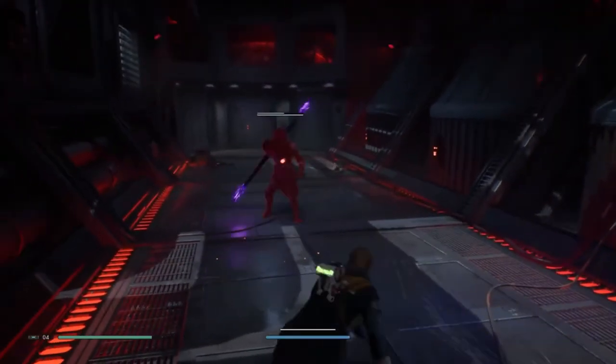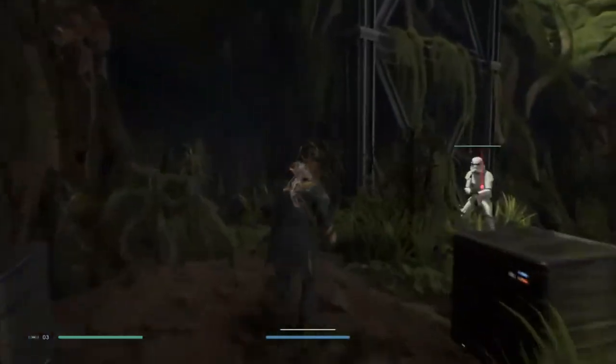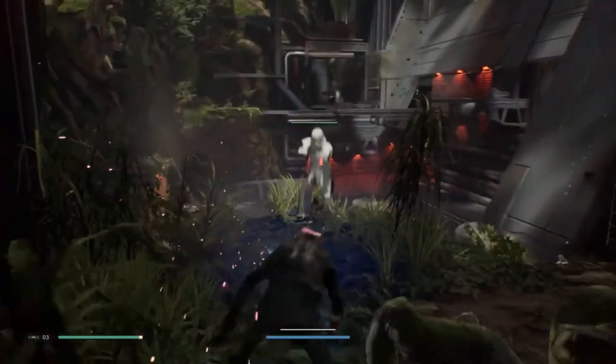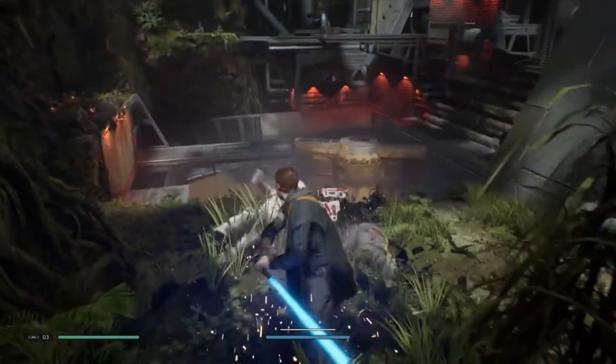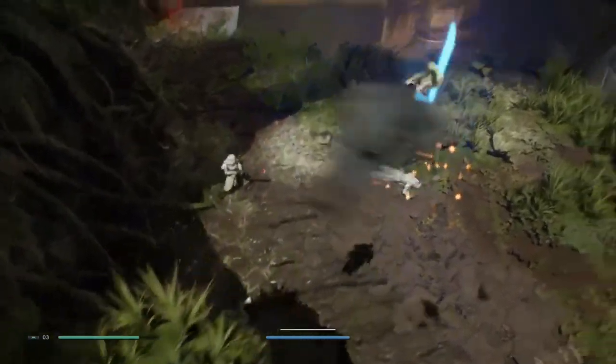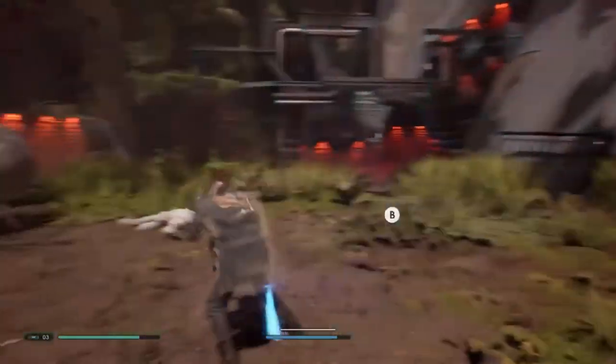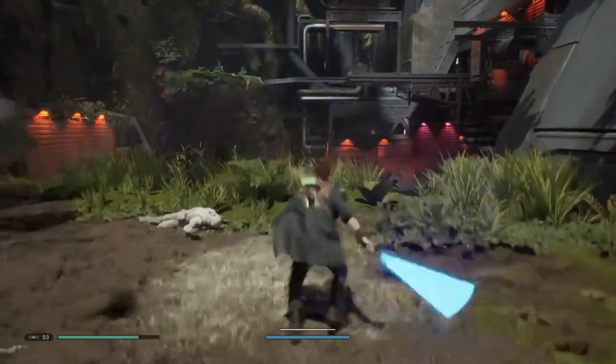With the stormtroopers, I couldn't exactly tell but there's some form of decapitation. You could see the burn marks on the armor when they get slashed. It looked like you could kill stormtroopers or some of the bugs with just a couple of hits, making it a little more realistic. But when it got to the Inquisitor it shifted to that mini-boss fight feel.